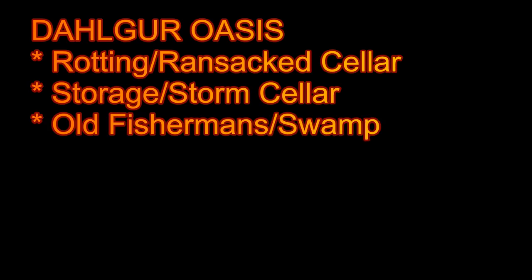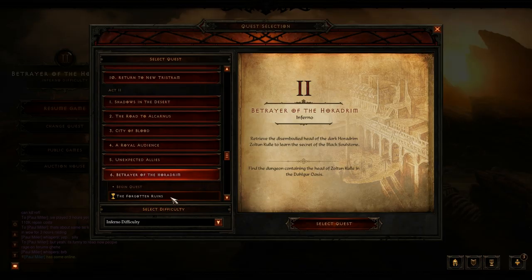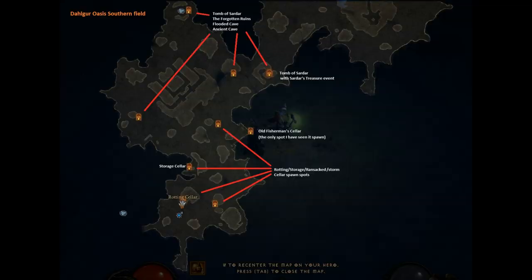Okay, next field - Dalgur Oasis, with a whole load of dungeons. Big field, they are all over the place - this is going to take you a lot of time to explore over and over again. This is the minimum quest that you are going to need to get access to the waypoint of the Path of the Oasis, and you are going to start in the south of the field. Here I have pointed out in the southern region all the spawn places of the Rotting, Ransacked Storage, and the Storm Cellar. In the northern region the spawn places of the rest - the Old Fisherman Cellar, that was the only spot I got it, I only got it once. And the Tomb of Sadar - you don't need it for the achievement, but I just put it on there so you know.